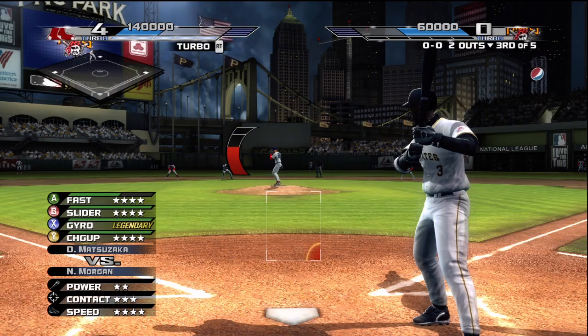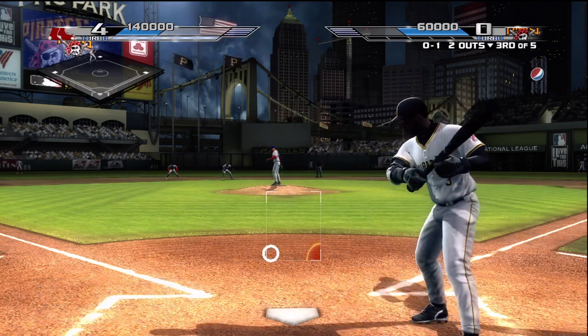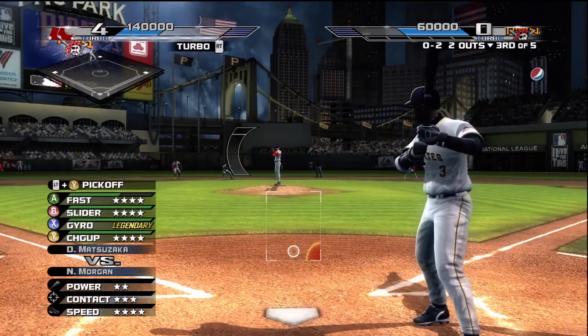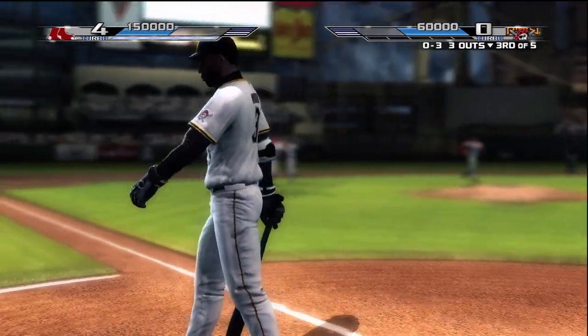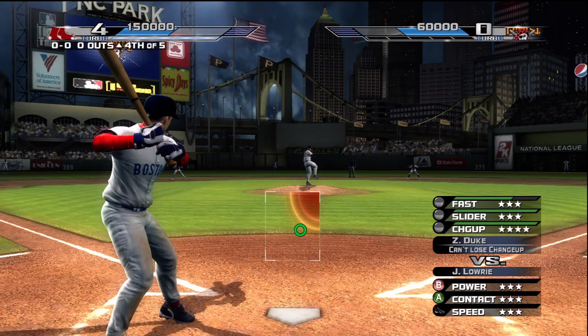Morgan is due up — runner on second, two down. Gets a piece of the corner, strike one. Strike two. Way in front — baffled for strike three. We head to the top of the fourth inning. It remains four to nothing.